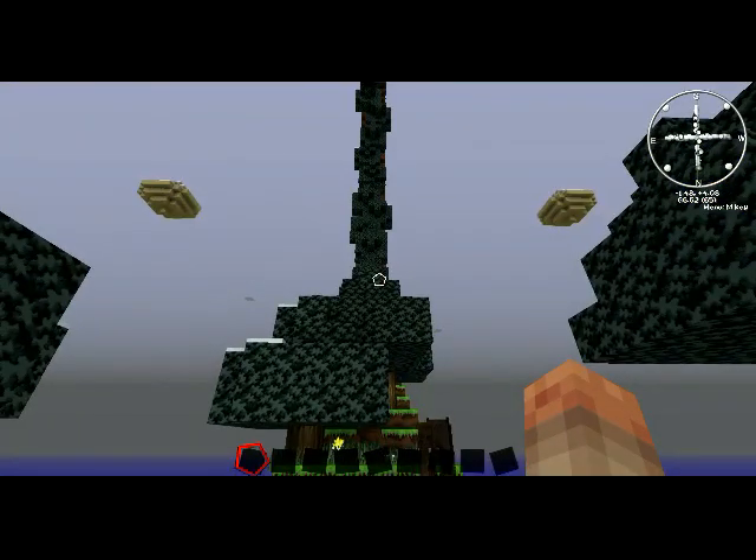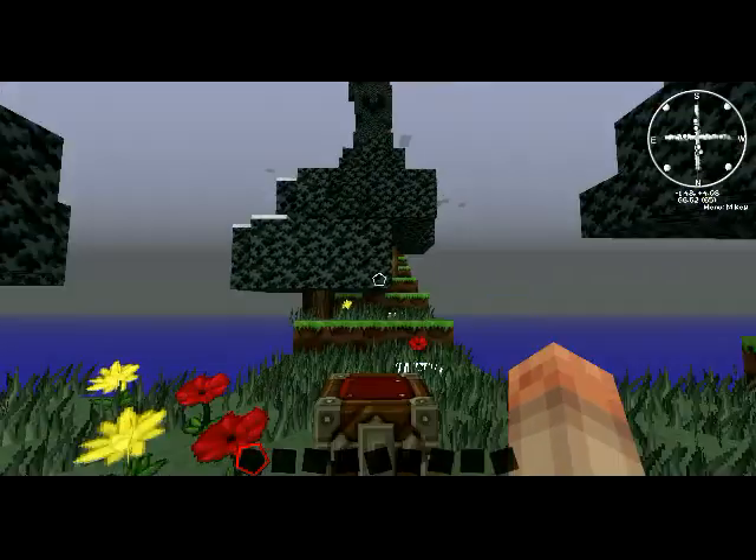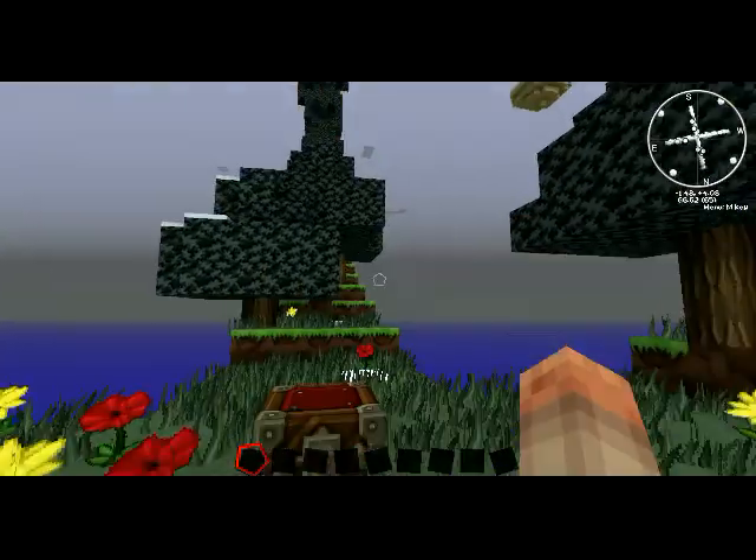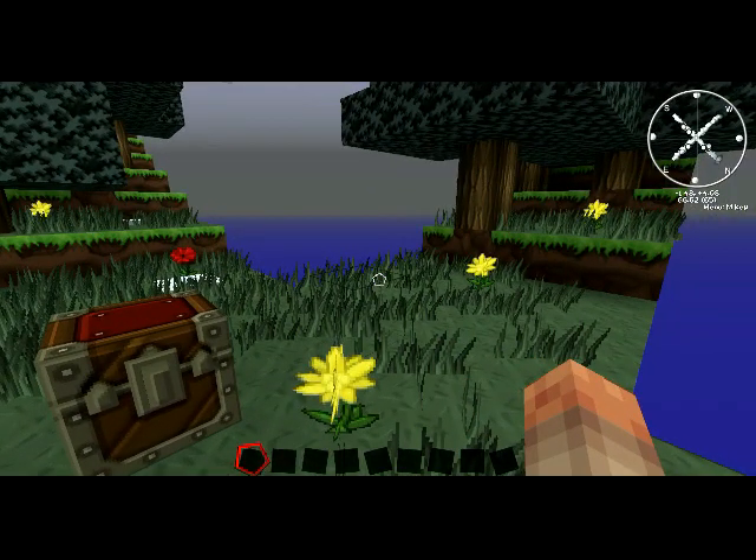Let me tell you the rules real quick - there's just a couple rules, it's not really rule-laden. Do not purposely jump off the wheel to regenerate your health, do not make a bridge to the mainland, and play on at least easy. The challenges are exactly the same as the first map - build a couple things, and there's no cobblestone or stone anywhere, so cobblestone generator.